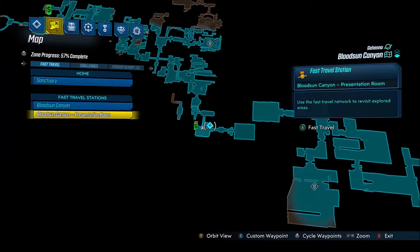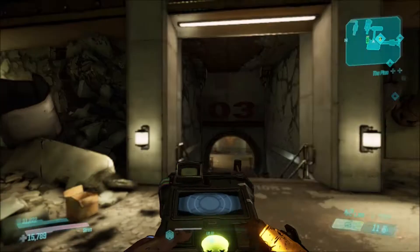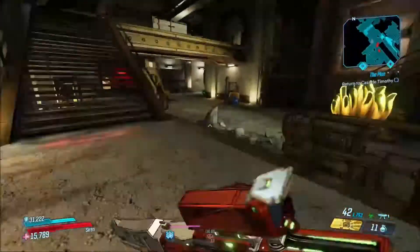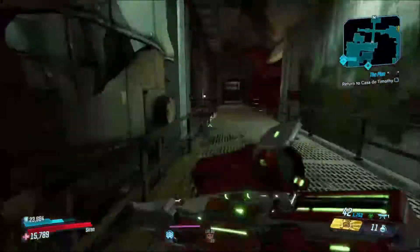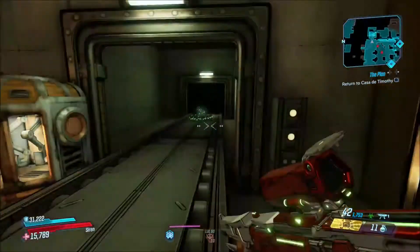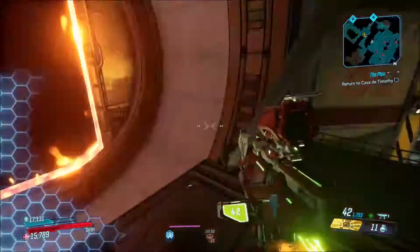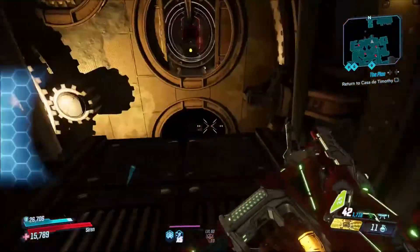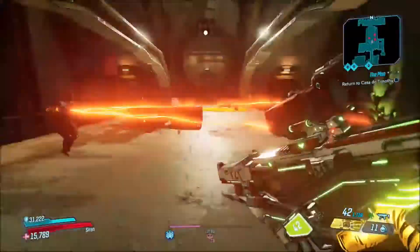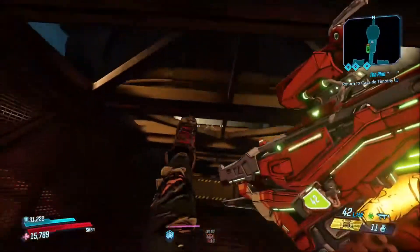In order to get this weapon, we're going to be farming a boss called the Quartermaster. Now, in order to get to this boss, you will need to progress through the story until you get to the quest called 'Where It All Started.' That is the story quest within the DLC. Get to that quest, you have to fight the Quartermaster, then after that he will become farmable.